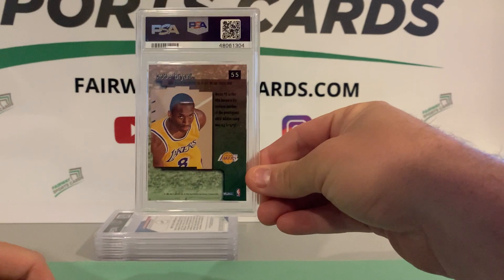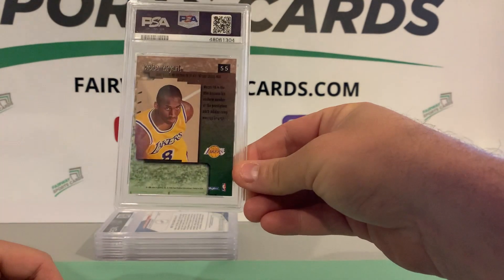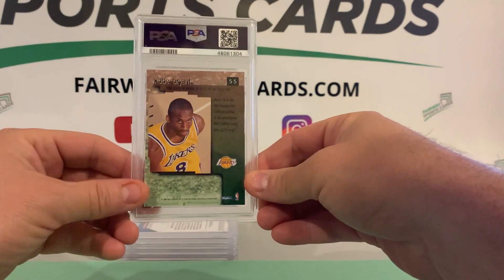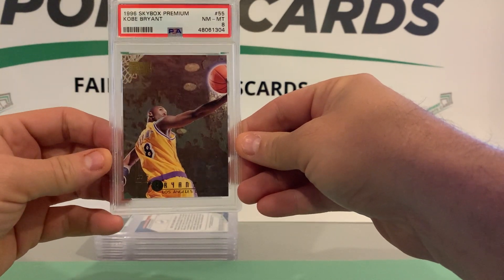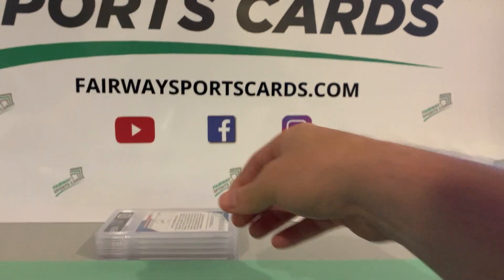Kobe Bryant rookie here. This was the Skybox Premium — Upper Deck collection. Definitely not expecting a 10 on this. Would be thrilled with a 9, probably get an 8. Got an 8. Yeah, tough card. Got an 8 on that.